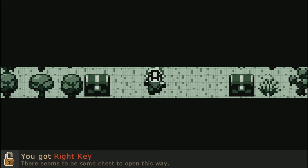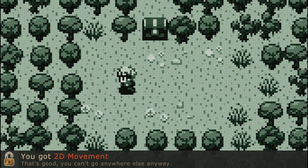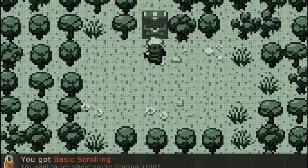You got right key! There needs to be some chest. Are we moving? You got left key. He's going — what? You got 2D movement. That's good, you can move anywhere. You can't go anywhere else anyway. Huh, this is really interesting.